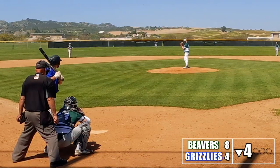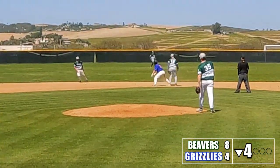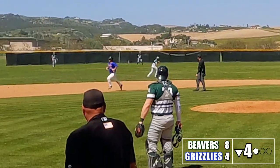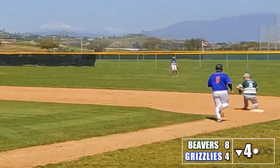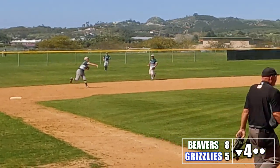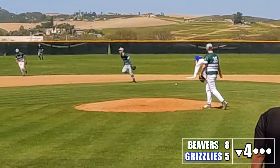The Grizzlies lead off the bottom of the fourth with a hot shot to third — David can't handle it, so it's a single. The runner steals second. Dylan tries a little deke but it just ends up hitting the runner in the back. Kyle gets the next batter to pop it up to center; Derek makes the play, but the runner tags up to third easily. A ground ball to our shortstop — Ryan's throw is low, but Corey makes a nice scoop for the out, though the runner on third scores. Then number 16 hits a ball to third, David's throw is low, but Dylan pulls off a great deke — lulls the runner into not sliding, makes the tag, and runs off the field.